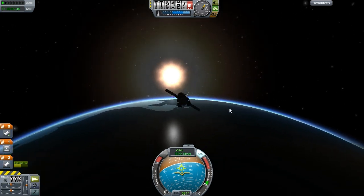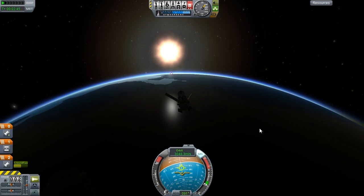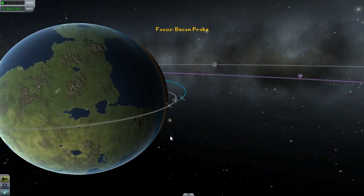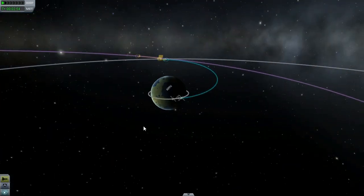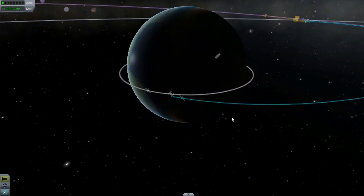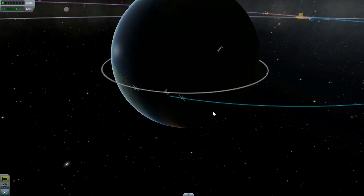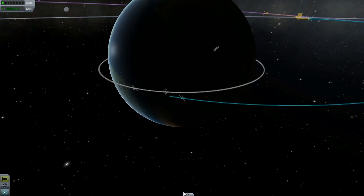So yeah, here we are. Sun is setting. Hopefully the moon is not in the shadow. No, it should be good. That just happened with Scott Manley and his... he had an Edgar Allan probe on the moon. I thought that was absolutely hilarious, the naming. The Raven SSTO plane got it into orbit and then it shot the Edgar Allan probe out to the moon.